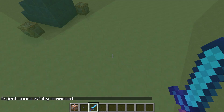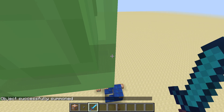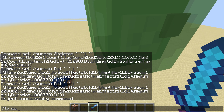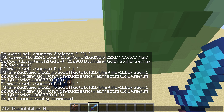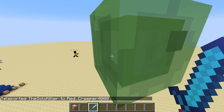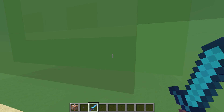I'll just do size 50 because last time I did like 1001 it was friggin' giant and lagged out my game. So you can summon a very large slime. That is a size 50 slime - you have to go fly inside of it.